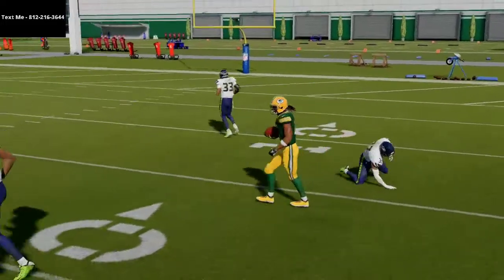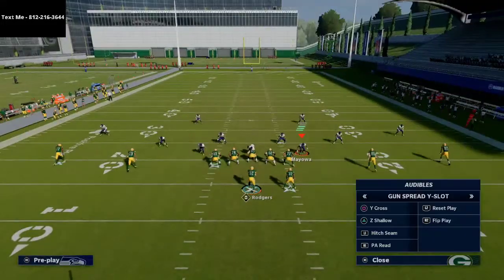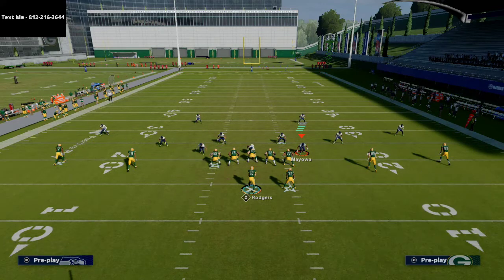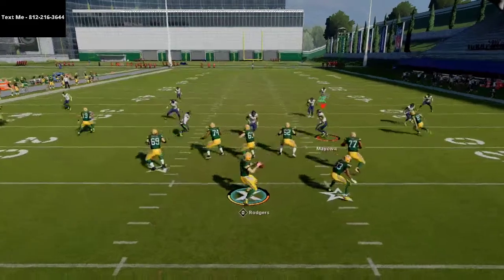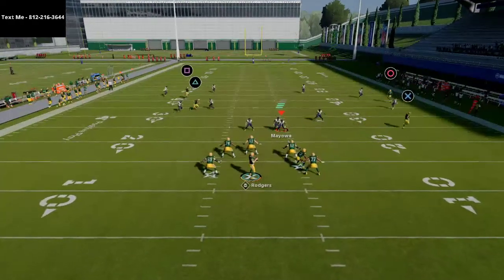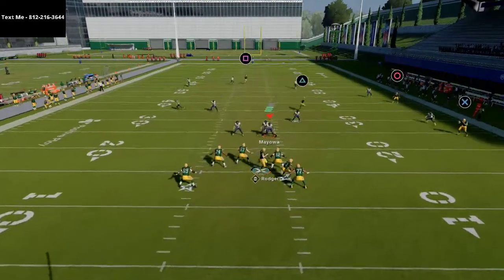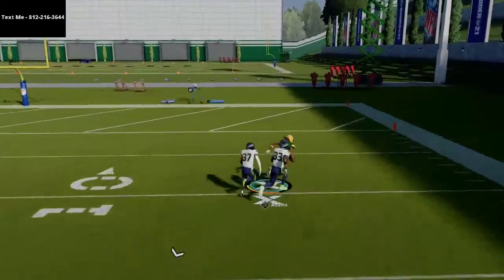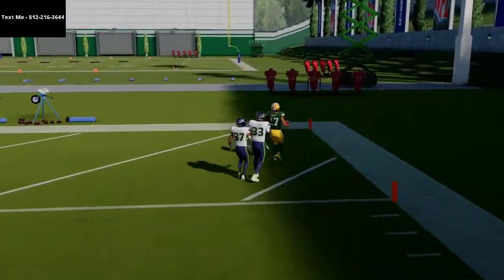My personal opinion is these post routes actually work a little bit better when you smart route them. I did a video on my YouTube channel about smart routing post routes and the importance of that. It helps with the way the safeties play this. You just step up in the pocket, get your good time in the pocket, and that in route is going to hold the safety — pass lead over top for a one-play touchdown against Cover 4.